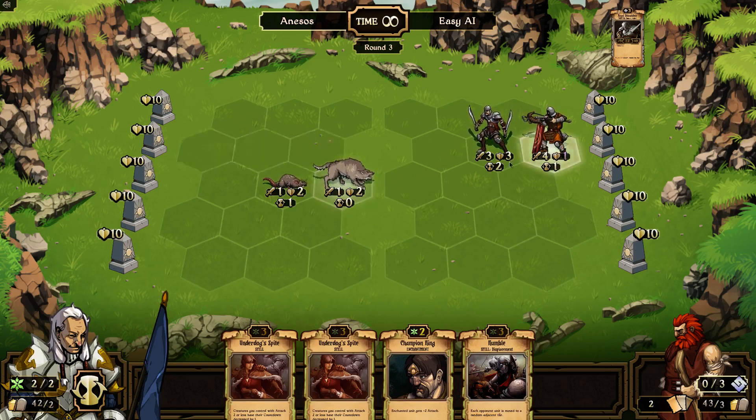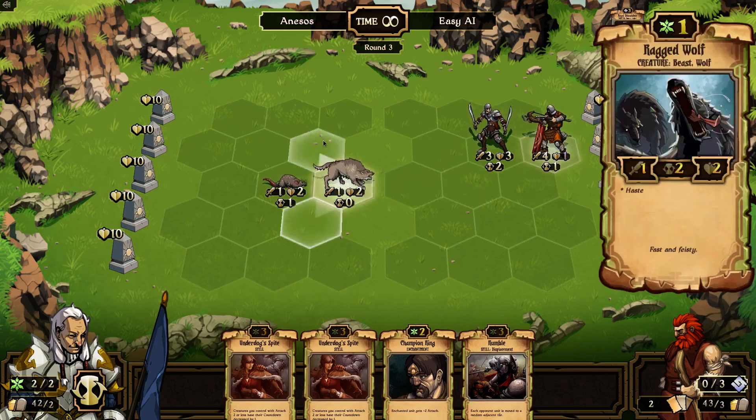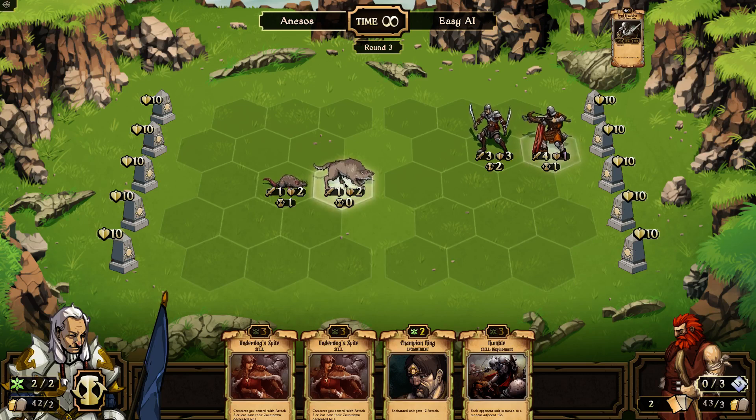This guy is ready to attack next turn as well, so I could move him up. Oh, that's another thing — you can move one space. Normally you can only move one space, though there are things that can speed you up. I could move him up here and attack and hit this guy for one, or I could put that Champion Ring on him, hit this guy for three and kill him. But then this guy would attack next round and kill me.